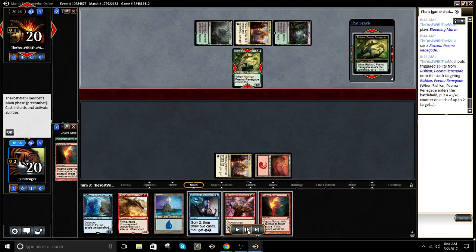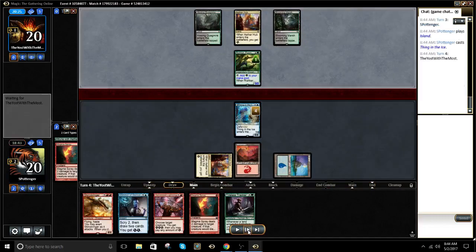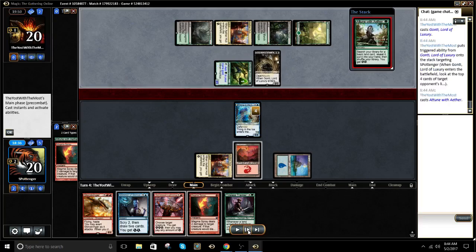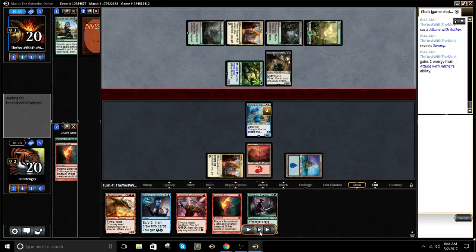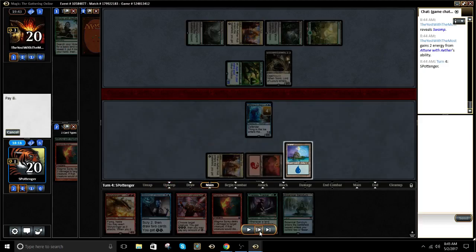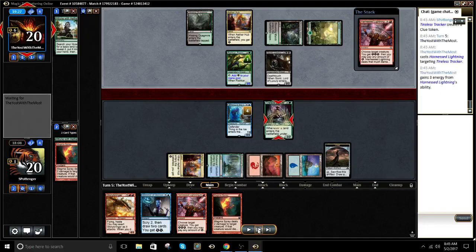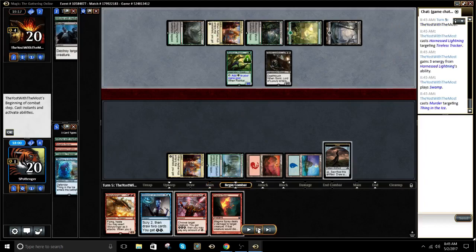Rishkar with only one guy in play is fine. We get to play Thing in the Ice and block his Rishkar hopefully. He hasn't seen Thing yet, so he might have sided out Fatal Push. What is this? Gonti. Gonti is very good against us. Okay, so the card he took with Gonti — having to play around our own counterspells is kind of a pain. We really want to land here. So we're going to play to the board, get some card advantage. I like playing to the board better than Harness Lightning here. We're still at 20, so we're not really in a rush. Murders — okay, so we're going to drop to 5 here.